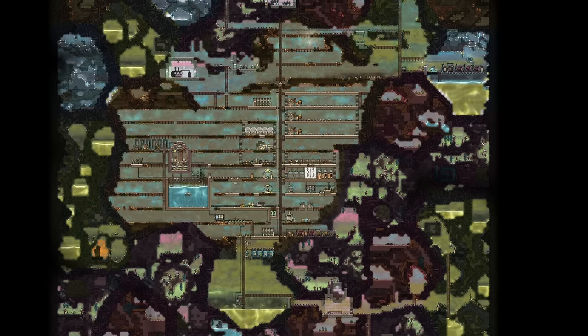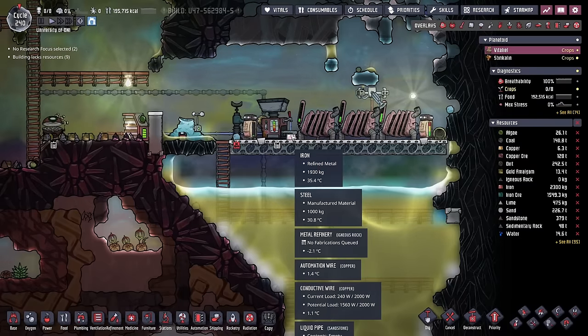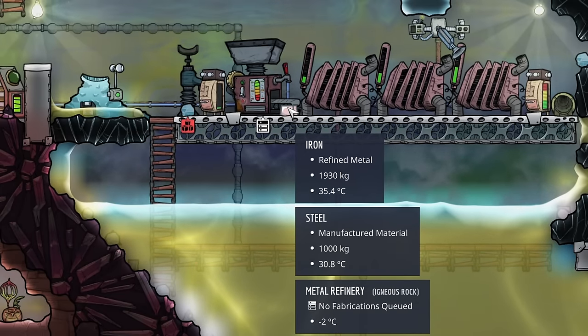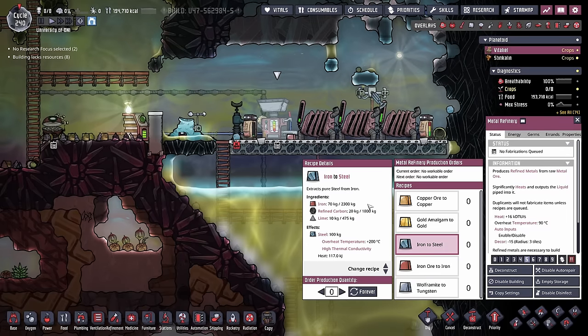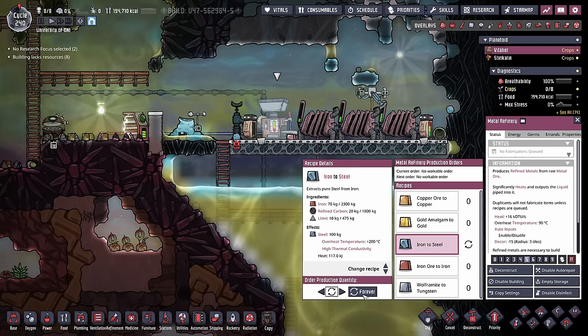Welcome back to our Ultimate Beginner's Guide, aka the University of Oxygen Not Included. Today we're going to space. We've been hard at work creating steel — we're up over a thousand kilos, or a ton. And since we still have so much iron, refined carbon, and lime, we're going to go ahead and click the forever button.